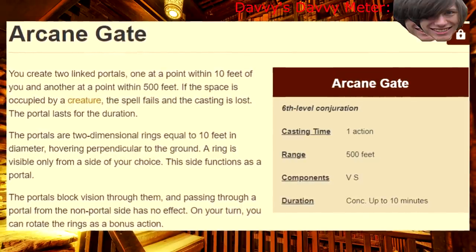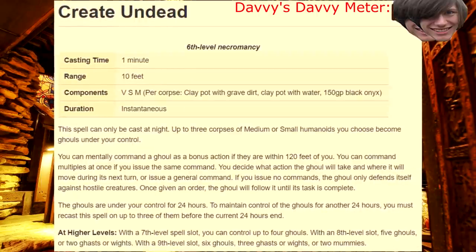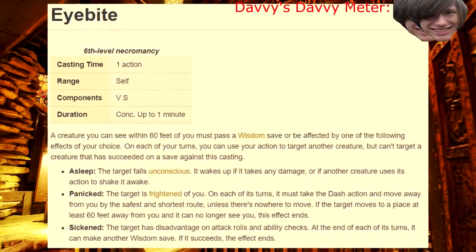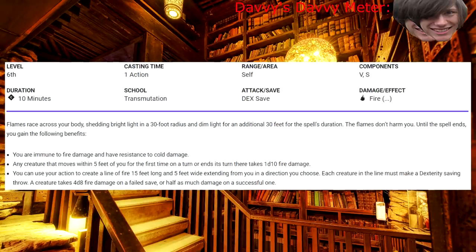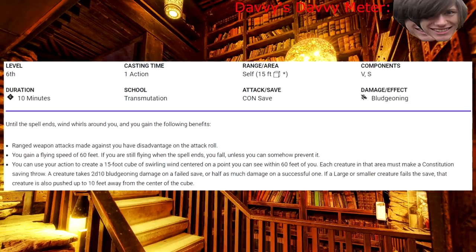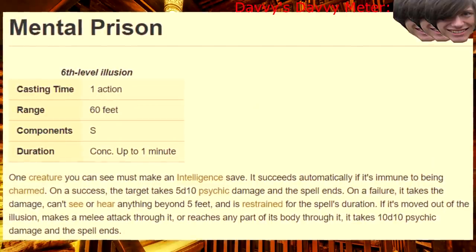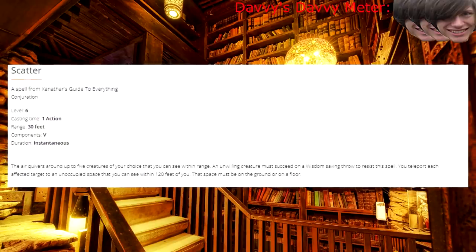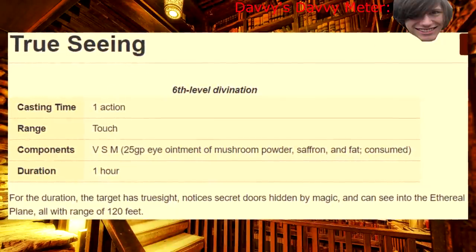Sixth level! Arcane Gate — Dimension Door 2, Dimension Gate. Circle of Death — a very scary spell. Conjure Fae — you're just here for me to complain about Fae, aren't you? Create Undead — all we wanna do is eat your brains. Eye Bite — good spell, bothersome mental image. Flesh to Stone — at this point you can just pick up whatever spell will terrify your enemies the most. Investiture of Flame, Ice, Stone, and Wind — only the Avatar, master of all four elements. Mass Suggestion — big boy Suggestion spell. Mental Prison — one of my favorite spells to mess with the players, equally as terrifying when the bad guys do it. Scatter — and then we ran in different directions. Soul Cage — live your life, we'll wait. True Seeing — you can use it, but you really don't need it.